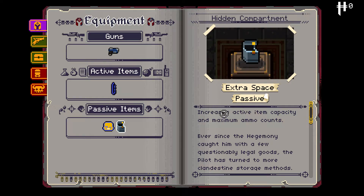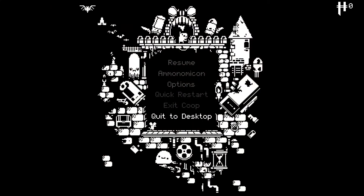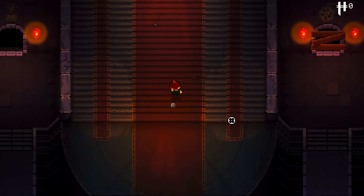And finally, the Hidden Compartment passive gives extra space. The other Gunjuneers can only hold one active item, but the Pilot can hold an additional one — it increases active item capacity and maximum ammo count. So not only does his active item capacity increase, but also his maximum ammo. Ever since the hegemony caught him with a few questionably legal goods, the Pilot has turned to more clandestine storage methods. That is our Pilot.